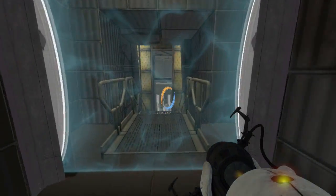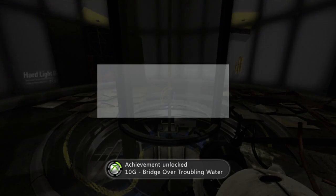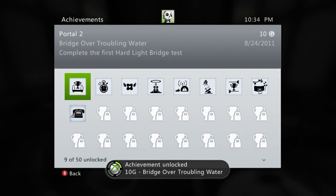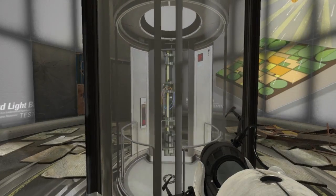Step on through — and that unlocks 'Bridge Over Troubling Water,' which is the first hard light bridge test.